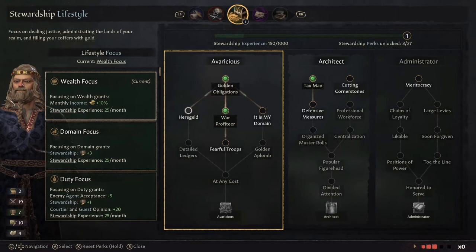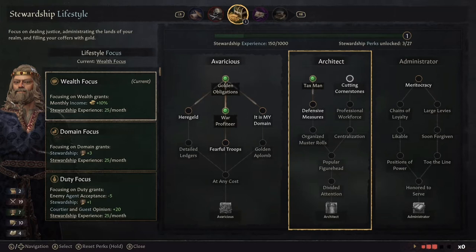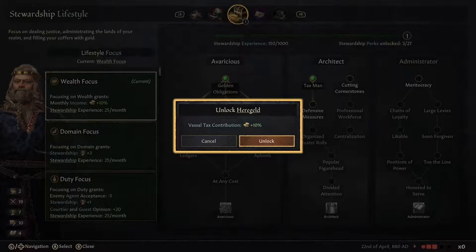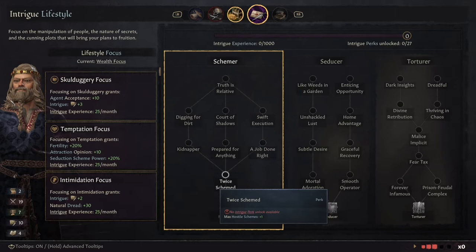Let's look at our lifestyle — we have a perk to spend here. Defensive measures is pretty good, but we're not being attacked right now. There's one to claim the throne of our liege — we don't need that. I think we're going to go for an extra 10% from our vassals. Personally, I like to change my lifestyle quite often depending on my play style. I think it's important not to just stick to one tree — changing every five years and picking up perks here and there can really really help your game.